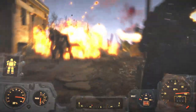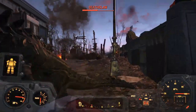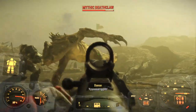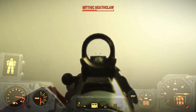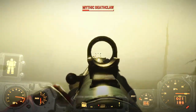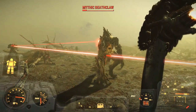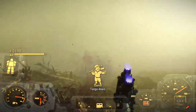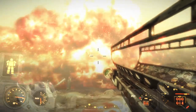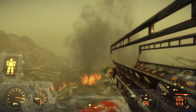Longtime Fallout fans know it's never a good idea to play with a Deathclaw, especially when it comes to special Deathclaw variations. The Mythic Deathclaws are the strongest variation of all the Deathclaws in Fallout 4 and sound just as scary as they look. Mythic Deathclaws pack a heavy punch with their heavy melee dealing 350 damage with a regular melee of 175. They have over 1300 HP and they start to appear in the Commonwealth only after level 75, so make sure you watch your back once you hit level 75.